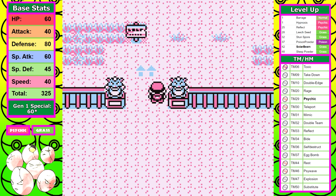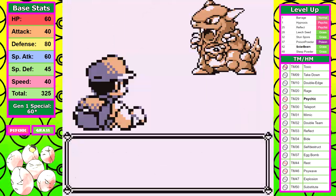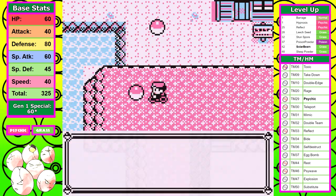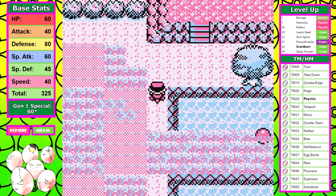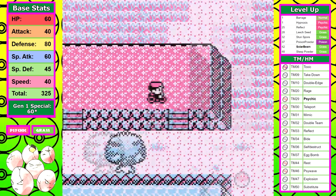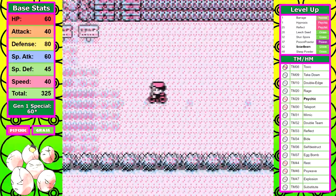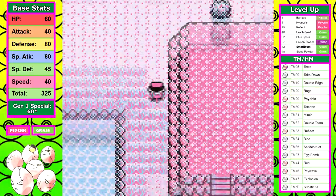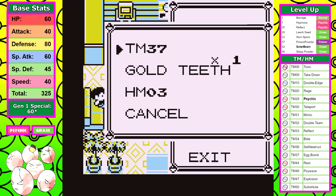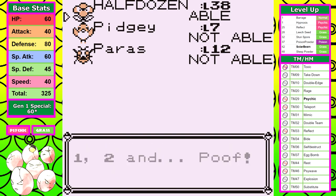Up in the Safari Zone I encounter a rare Kangaskhan and throw a ball just to see — it runs away and I never see it again. Before picking up the last HMs, I decide that if Exeggcute isn't going to have the best run, it's at least going to be unique. So here's TM37, Egg Bomb — a move you'll never see again on this channel. It's got a respectable 100 base power but a lackluster 75% accuracy. It's a Normal-type move, one of the better physical coverage moves Exeggcute gets — and that's a bad thing, not a compliment.